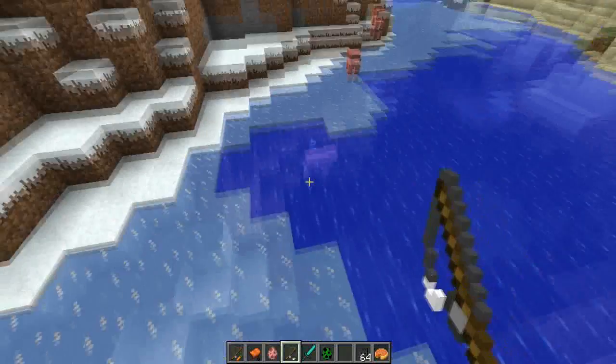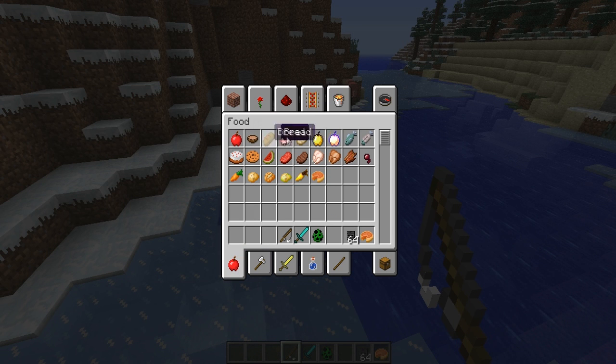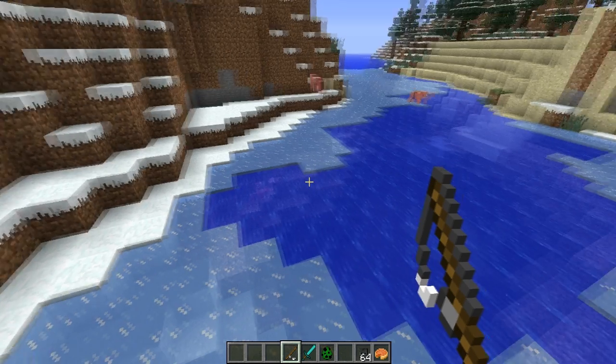We also have our other fishing rod here. And speaking of eating, the food sprites have been changed. The carrot's called carrot and the golden carrot matches the sprite. We also have pumpkin pie, which is another use for pumpkins. I don't know if I like the new look of the sprites — it's kind of weird.